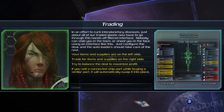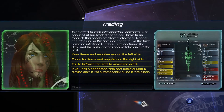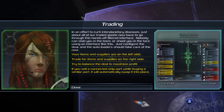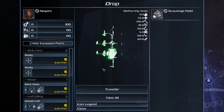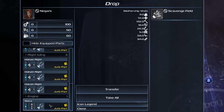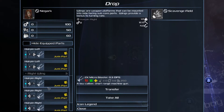Inventory! To curb interplanetary diseases, just about all of our traded goods now have to go through this hand-soft filtered interface. Nobody can stab you in the back or shoot you in the face using an interface like this. Just configure the deal and the autoloaders should take care of the rest. My items are on the left, trade for items and supplies on the right, try to balance the deal to maximize profit. If you sell a connected part while buying a similar part, it will automatically swap it into place. So this is my stuff — I have 100, 50, and 60 stuff.